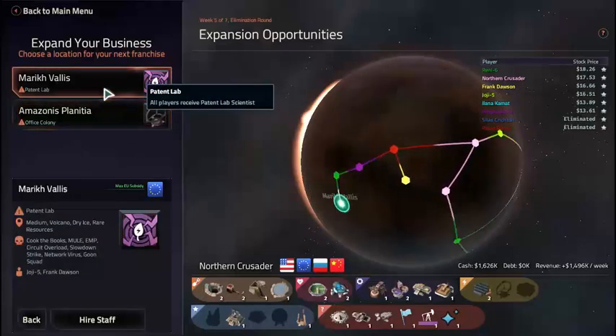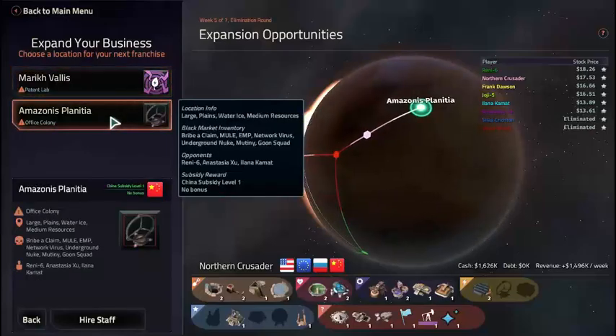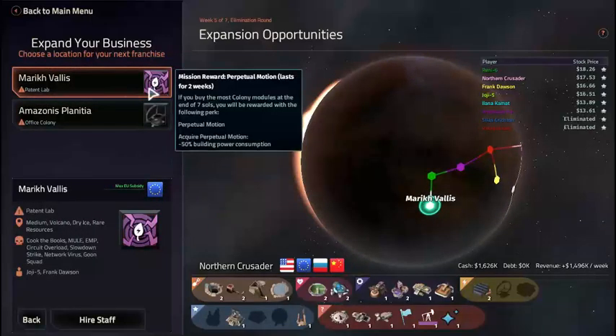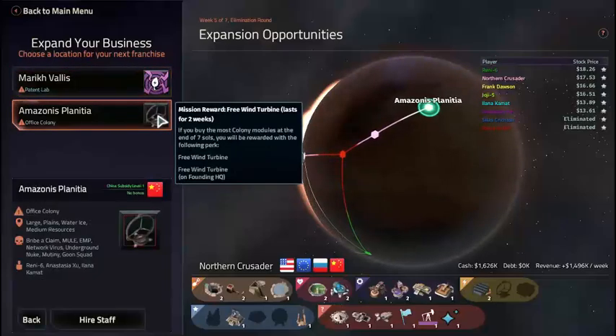We have a choice of Marquee of Marique Fallis and Amazonis Planitia. This one is an EU substitute — we only have them maxed now, so there's no real reason to do it. But we get access to perpetual motion for the rest of the campaign, which is 50% building power down. Or we can go to Amazonis Planitia and get a wind turbine engineer.